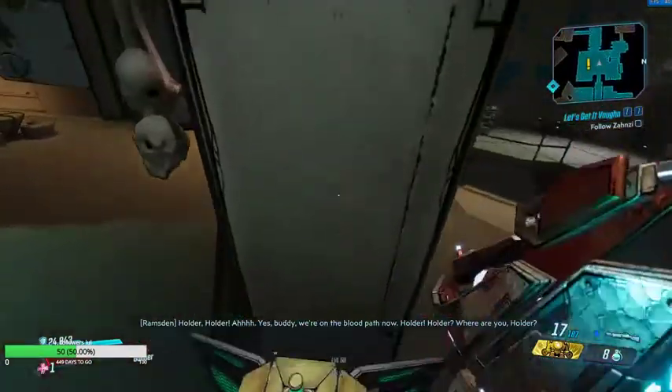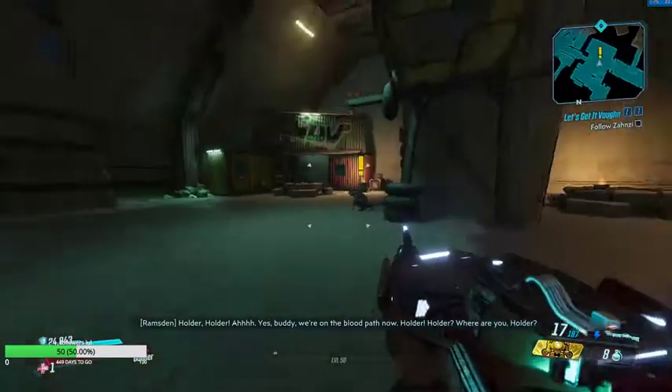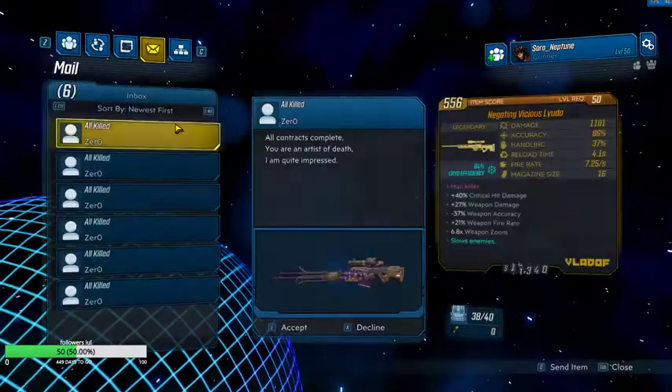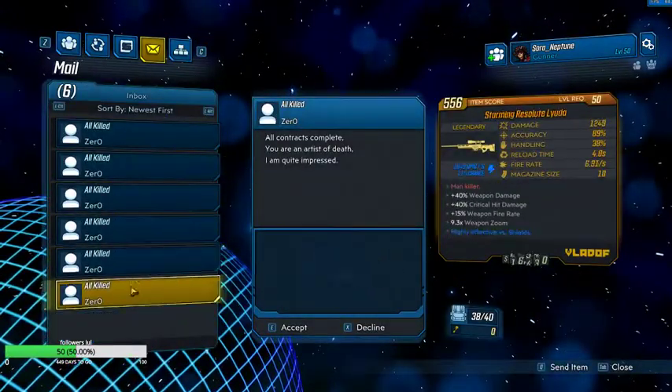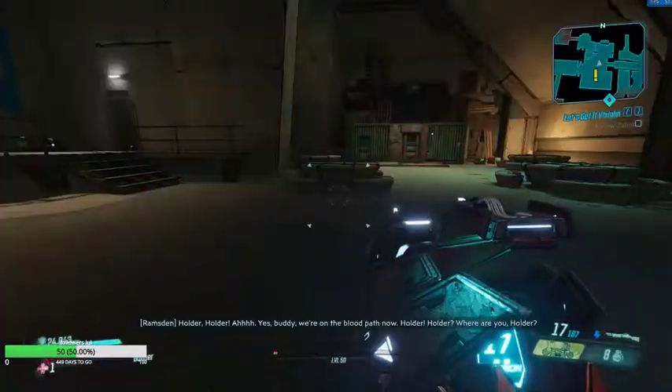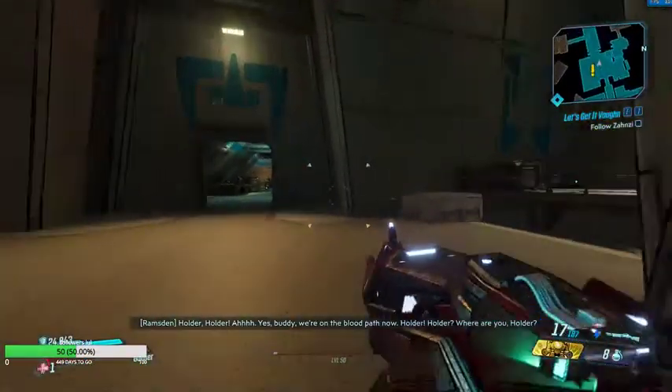But instead what you can do is something called save duplication. And to show you somewhere it did work, here are all my light eaters that I've gotten from farming the 'all target opportunity kills' crew challenge.